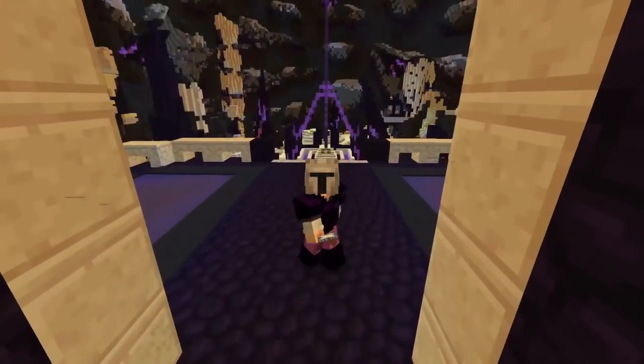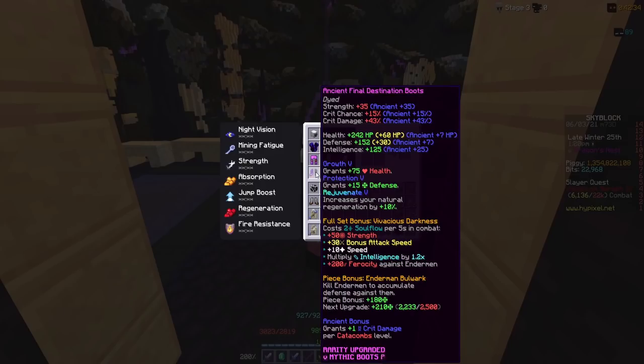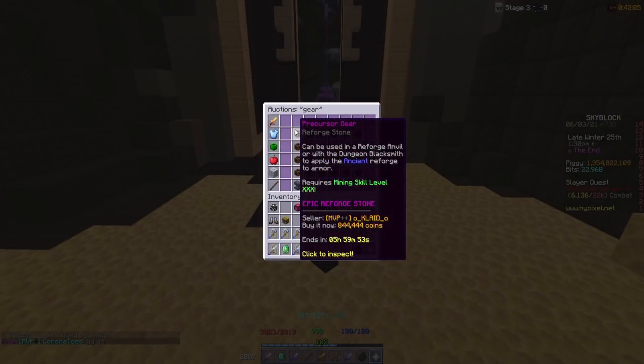First, we're going to start off with armor. The best is ancient, as ancient gives you the most strength, crit damage, and chance. You can get this for the price of 800k, but for the best reforge in the game, you should buy it.